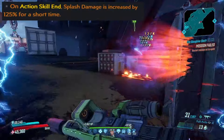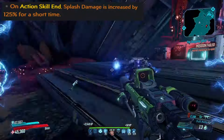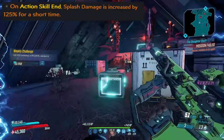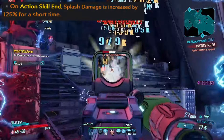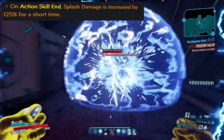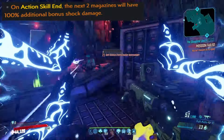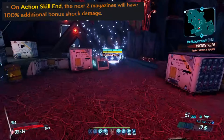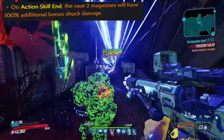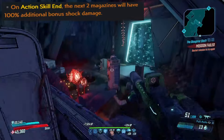Moving away from straight weapon damage, we then have on action skill end 125% splash damage, which is just a very big source of splash damage and is incredibly good for splash focused builds. This becomes the strongest when you have another large source of another type of damage, making it incredibly strong on builds that use the Driver, the Phase Zerker, or the Death's Blessing. Next is on action skill end, the next two magazines will have 100% bonus elemental damage of a specific element — a classic anointment, pretty solid option, but can often be outshined by other anointments for a large amount of builds.